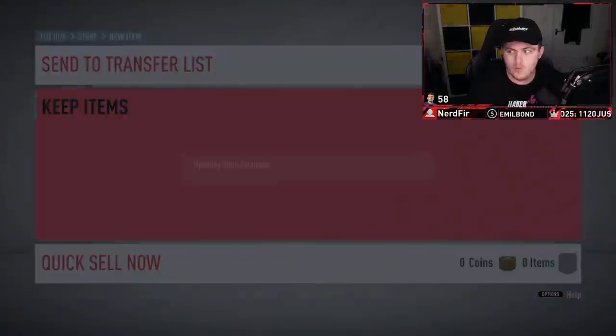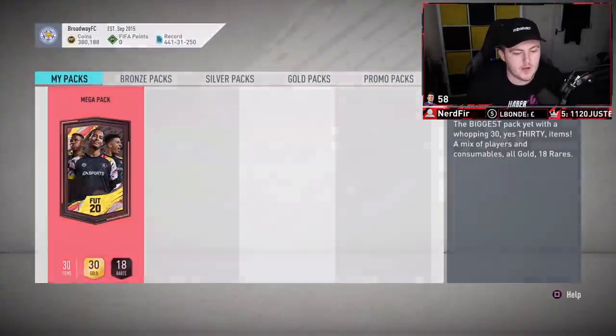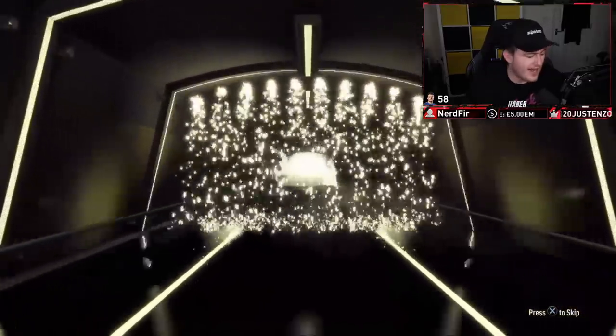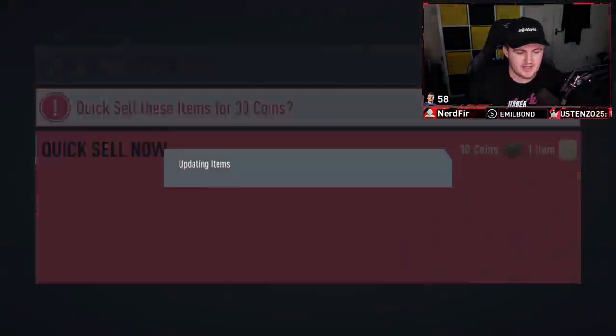Unfortunately the two premium gold players packs were pretty awful, they weren't great at all. We'll go with the mega pack now - are we gonna see anything good? It's at least a board - go on EA, come on. No walkout again, that's disappointing - feels bad dude, feels bad. It's Casillas. Yikes, all right.